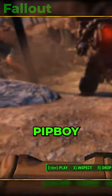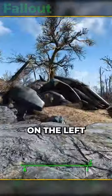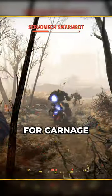If you pop the holotape into your Pip-Boy, you can order him to a few key locations. And as you head out, you'll notice a vertebrae on the left. Head over there to claim this abandoned power armor, then return to your partner in crime and enjoy his desire for carnage.